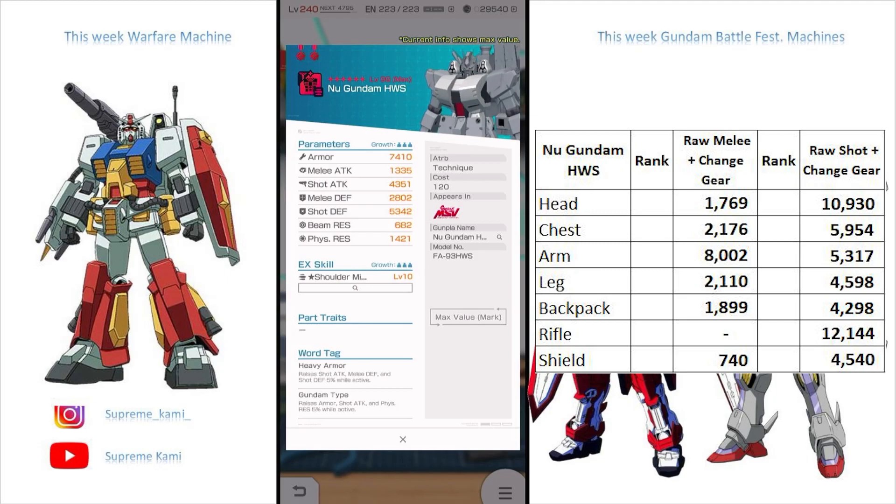This one you can sub into a Kassai chest no problem, because I think both of them share Gundam type as a trait. So this one may be a good option — you can just sub-slide this to any chest that has Gundam type and you should be good to go. Actually a pretty good chest overall.